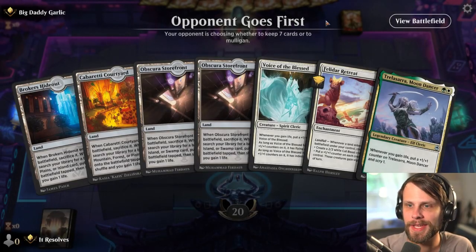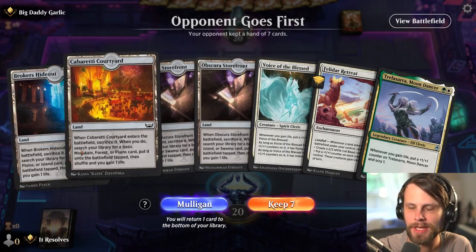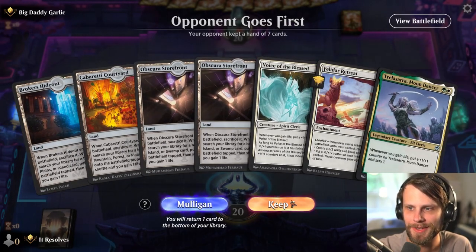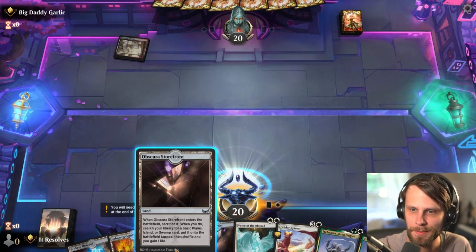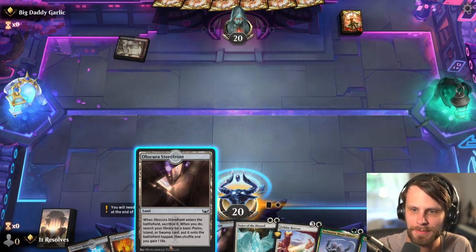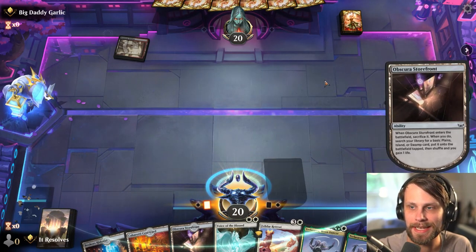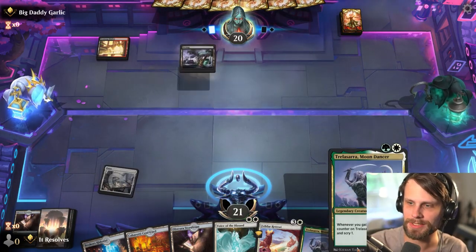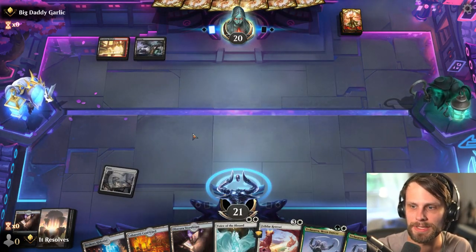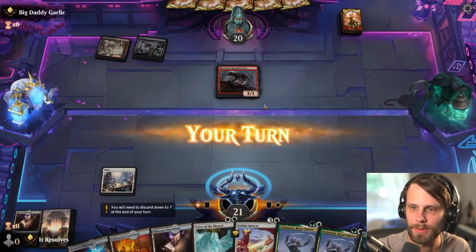Alright, here we are for game number one. This is a pretty interesting starting hand - it's pretty normal that you do get quite a number of these lands in the opener, which is fine, it happens. Let's pull a plains. It's nice when you can get an untapped land on like turn two so you can play a Moondancer or maybe a Voice of the Blessed, but this certainly sets us up quite well later on.